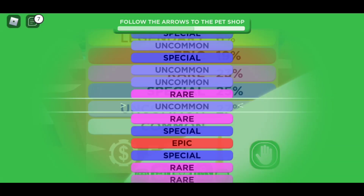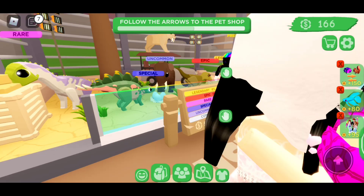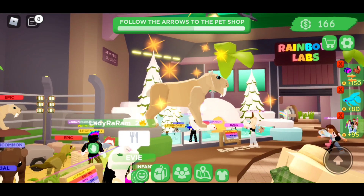First up besties, we got ourselves the prehistoric egg and I just got myself an epic. This is going to be good besties. Let's see what he brings out. Oh, I got myself a saber tooth.